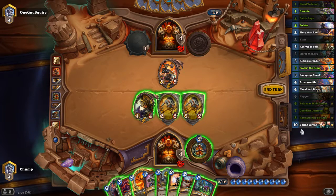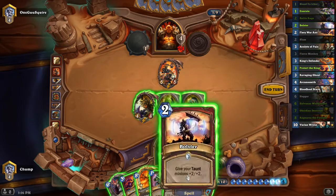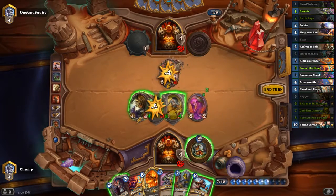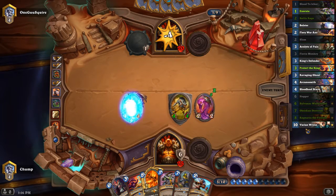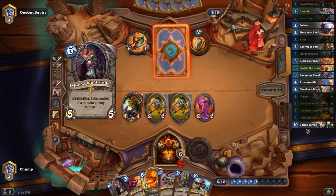Getting plus four, plus four out of the Bolster might be good enough. And then if he brawls this, I can play Obsidian Destroyer. He's kind of in a similar situation. He's played both of his Ravaging Ghouls, so the Obsidian Destroyer should be about as annoying as Hogger.